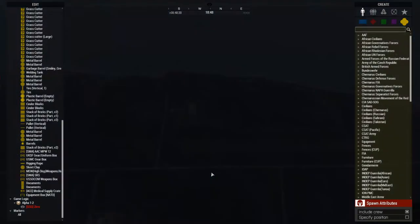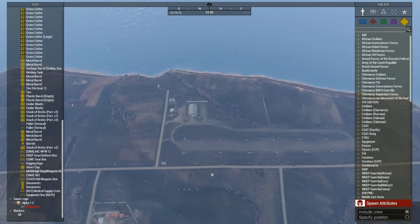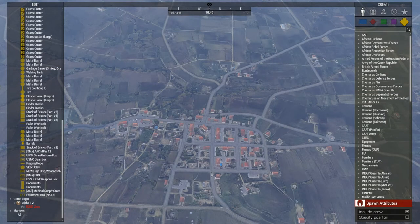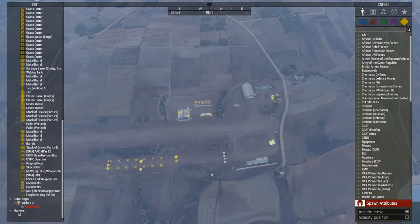By pressing F1 I'm now at Molos Airfield with the camera angle I saved it as. I press F2 and I'm at Molos. F3 puts me at Sophia. And F4 takes me back to the Blue 4 HQ.